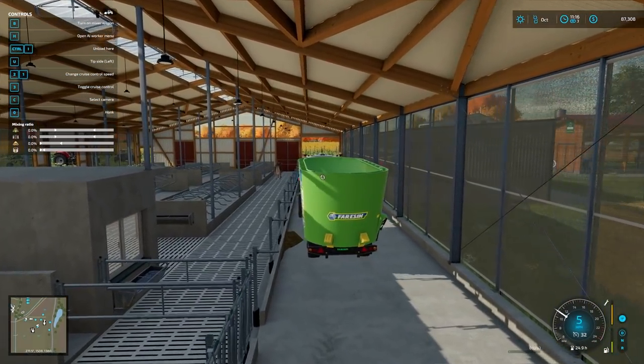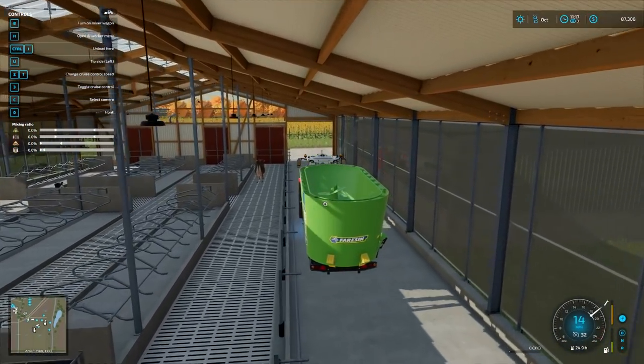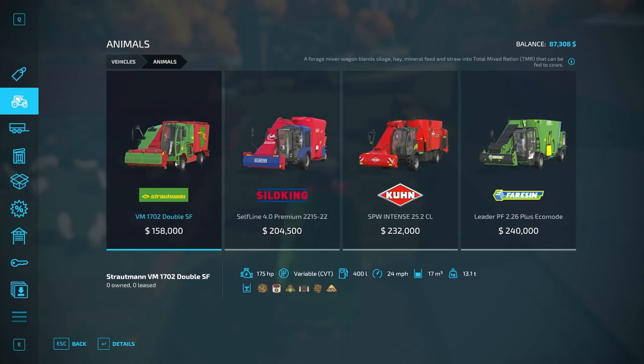Do we have to get a cleaner — a little scraper? Do I have to get one of these things too? A forage mixer wagon — it blends silage, hay, minerals, and straw into a total mixed ration that can be fed to cows. And then it also sweeps it up.